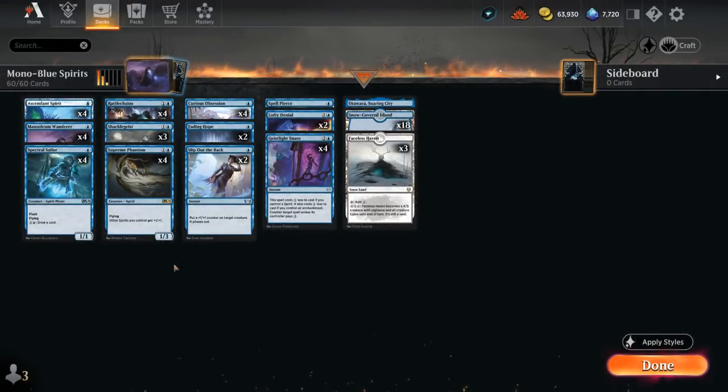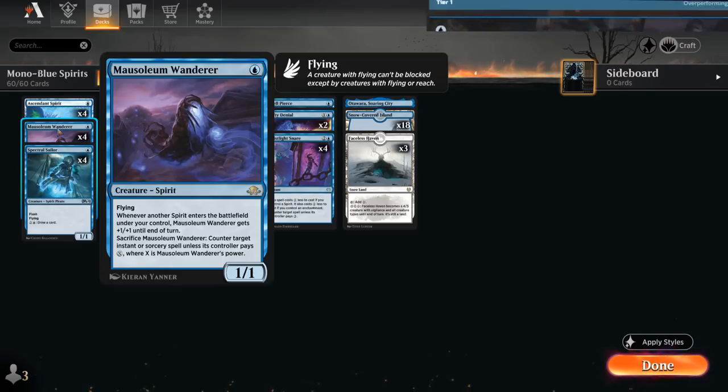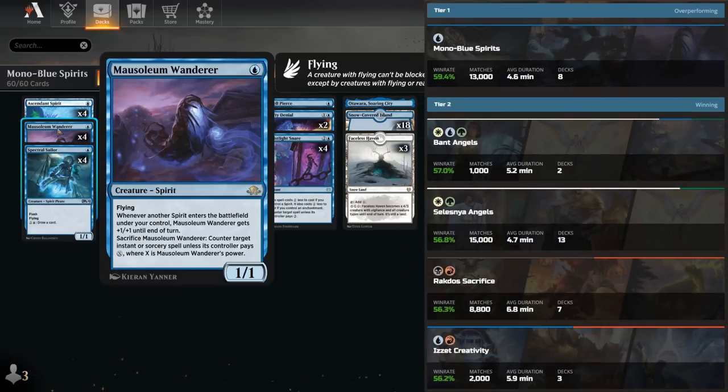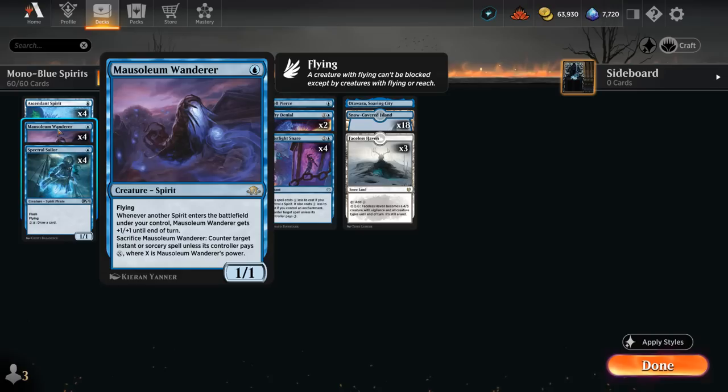Hello and welcome to another Explorer gameplay video. Today we're taking a look at Monoblue Spirits, updated with Mausoleum Wanderer from the recent Explorer Anthology expansion, and this has been a huge boon for the deck. According to the stats on Untapped, this is currently the deck with the highest average winrate in Best of One Explorer, mostly thanks to the addition of this one-mana spirit that gets +1/+1 until end of turn whenever another spirit enters the battlefield under our control, so it can deal quite a bit of damage.